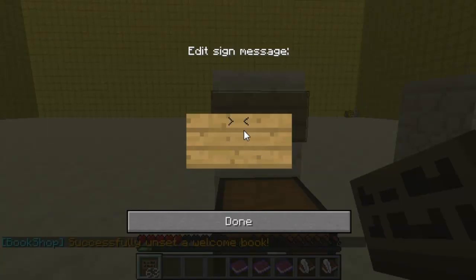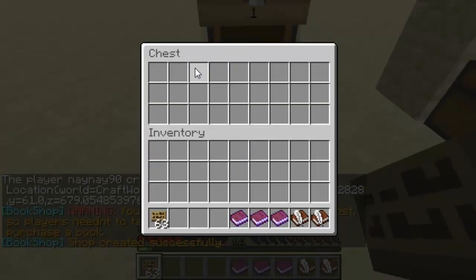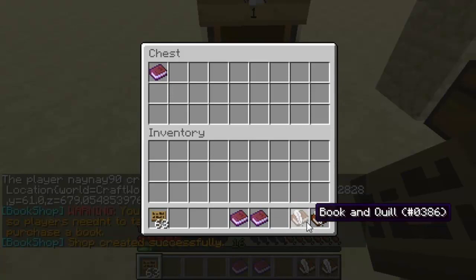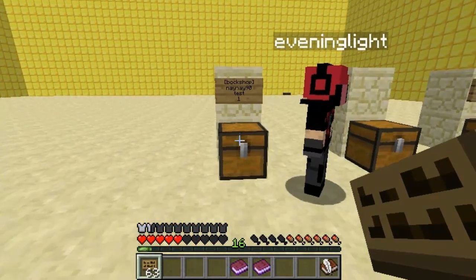So to actually sell a book, you create a sign — you put 'bookshop' on the top line, leave the second line blank, put the name of the book on the third line and the price on the fourth line. You can see the second line gets the seller's name auto-filled. I've put the book in there as well as a book and quill.